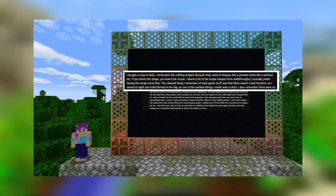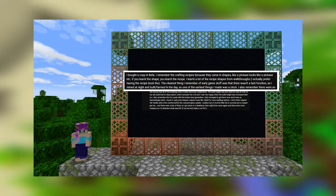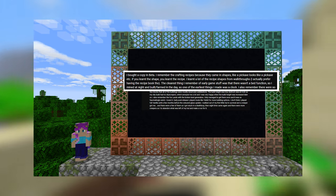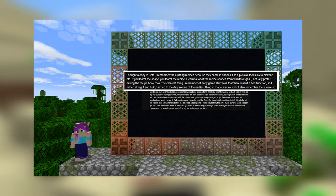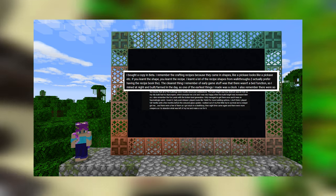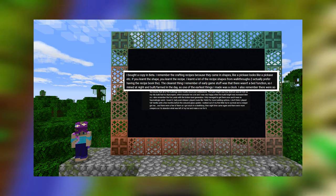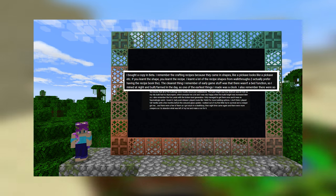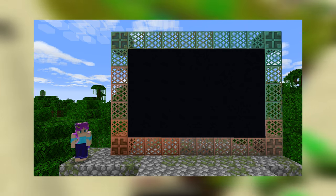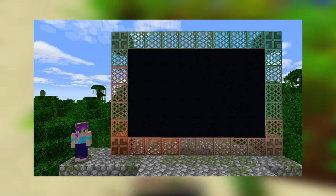User ApteryxDrake said: I bought a copy in beta. I remember the crafting recipes because they came in shapes — a pickaxe looks like a pickaxe, etc. If you learned the shape, you learned the recipe. The clearest thing I remember of early game stuff was that there wasn't a bed function, so I mined at night and farmed in the day. One of the earliest things I made was a clock, which is hilarious — and kind of a terrifying way for the game to work. I'm very glad we have beds now.